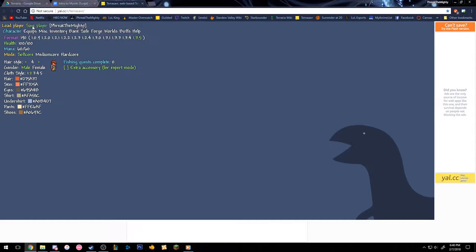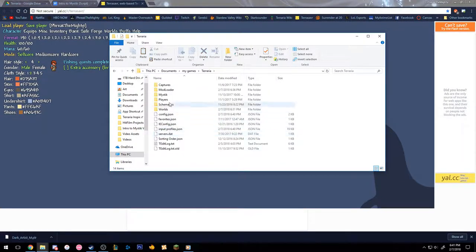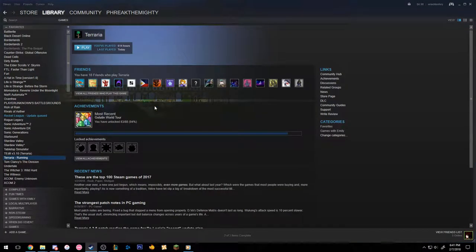Now that we have our character renamed using Terrasaver, we can save and rename the .plr file to the name of your character, and move the file into the players folder found on your PC at Documents, My Games, Terraria, and then Players. And now we're ready to play! We can load up Terraria, select our newly made character and the main Mystic World file, and start playing Mystic.